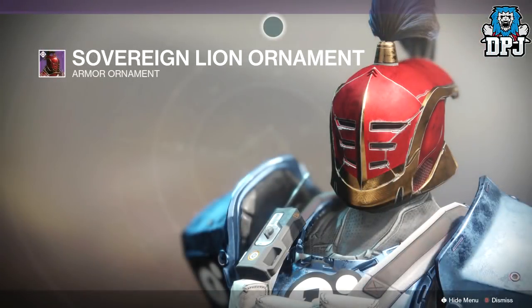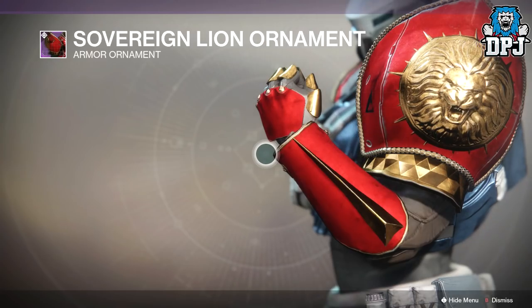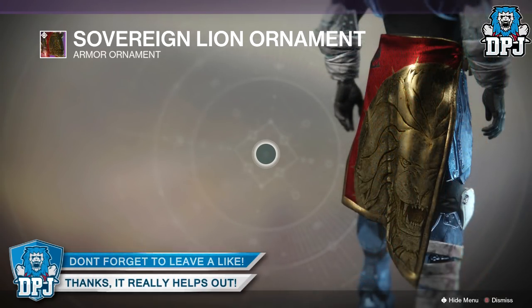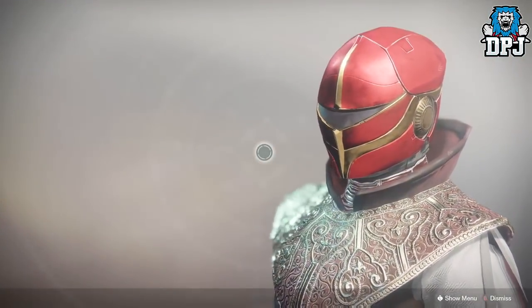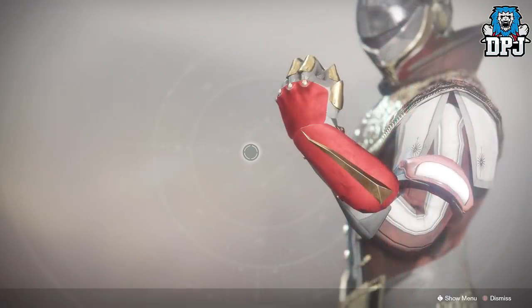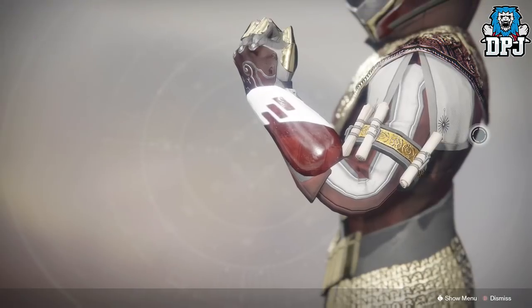I'm imagining this with a blue and white shader or a black and gold theme — that would look absolutely epic. On the titan, dare I say it, this New Monarchy gear looks just as good if not better than on the hunter. It rocks the exact lion crest as you'd expect but it stands out more on the titan armor. Loving the knee pads too — pretty damn cool. Even on the warlock this gear looks great, and warlocks definitely have the best looking helmet out of the three classes.